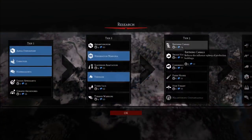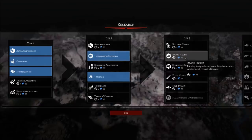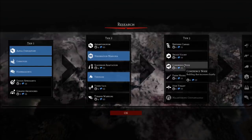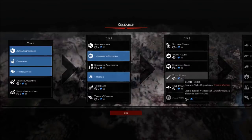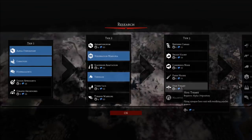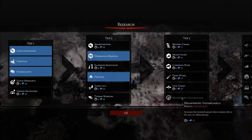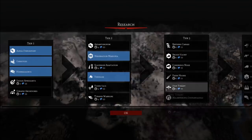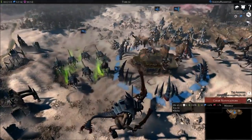Now we're getting into level 3 research. We've got birthing canals which reduces influence upkeep of production buildings. We've got the brood haunt that produces ground-based monstrous creatures and generates biomass - I think that's what we'll go for. We've got the coherence node which increases loyalty. We've got flesh hooks - what Bart was mentioning - which grants Tyrant Warriors and Primes an additional melee weapon, making them much deadlier. The Hive Tyrant is a flying synapse hero with terrifying psychic powers. I'm actually going to go for the Adanthropium and then maybe the flesh hooks after that.